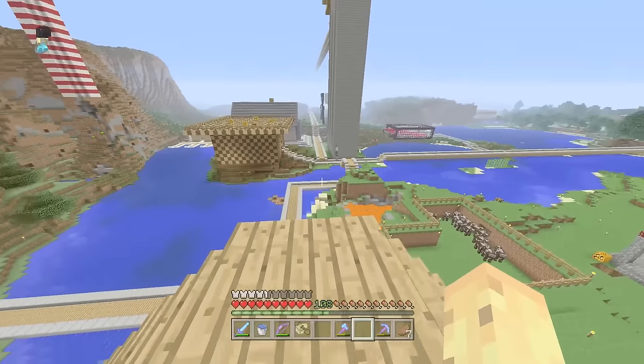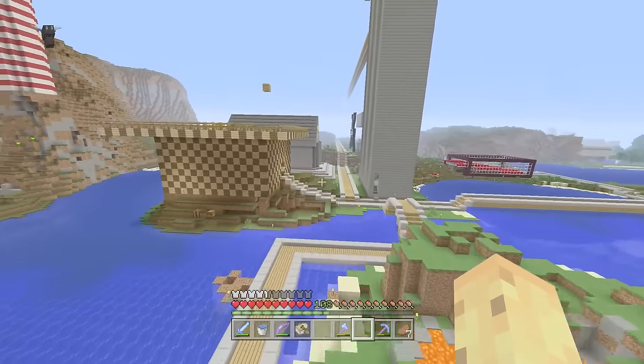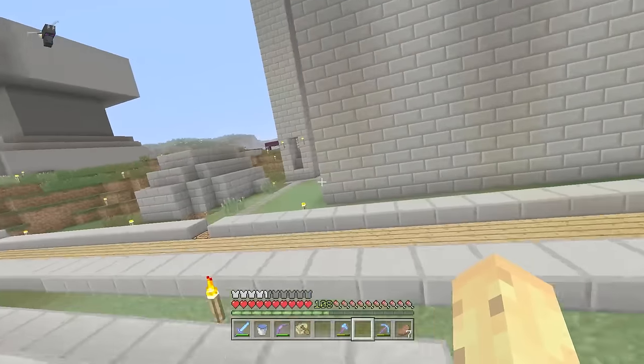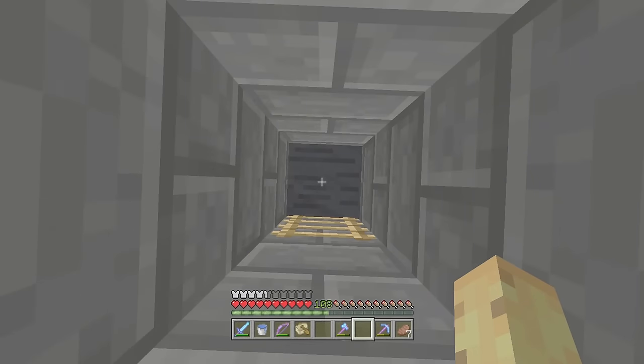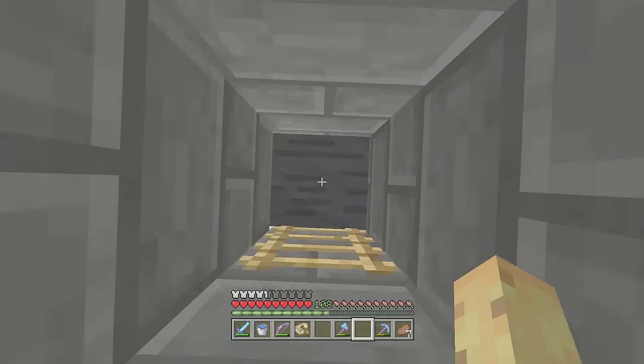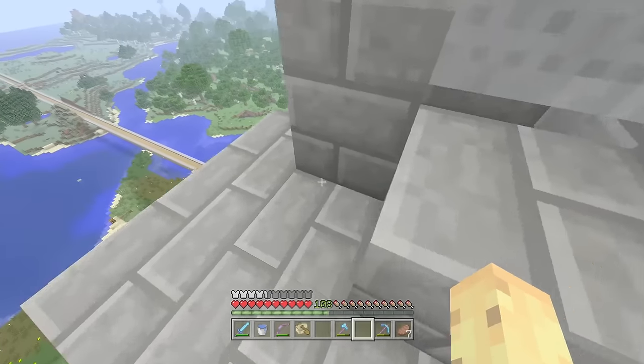Instead, it's going to be about a brand new transport method I want to explore, because I feel like Elytras are a great part of this update, but as you've probably learned from my top five features video, I feel like the actual best part of this update is the brand new boats. They're just so much fun to play with, as well as being kind of a weird thing.